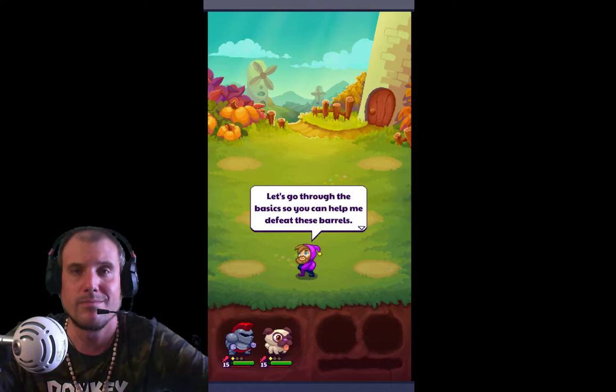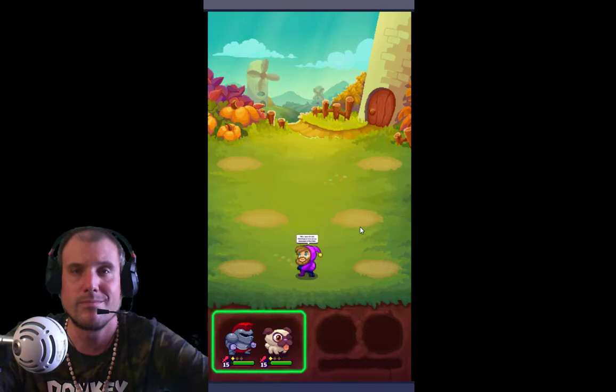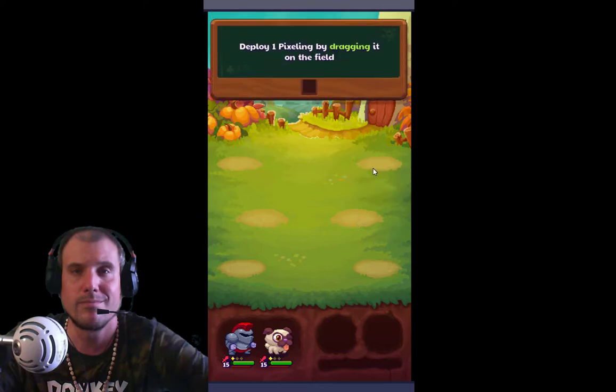Let's go through the basics so you can help me defeat these barrels. This is your bench. Pixelings in here can be deployed on the field. And these are the three field positions where you can deploy pixelings. Deploy one pixeling by dragging it on the field.